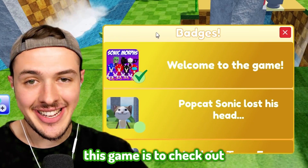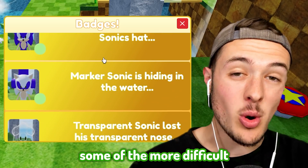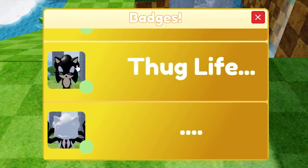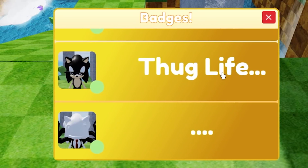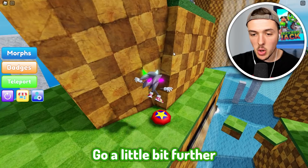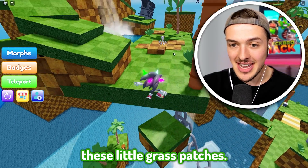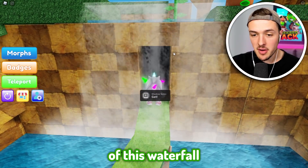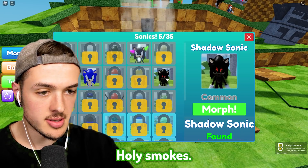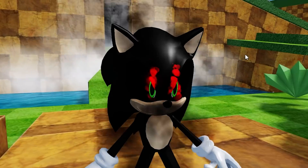Another good trick to this game is to check out the badges - that'll give you a couple clues on how to find some of the more difficult Sonic Morphs. Thug Life Sonic literally just says Thug Life, so we probably have to find the glasses. We're gonna jump up here, go a little bit further, and use this chain to get across. We can go inside of this waterfall and get Shadow Sonic - holy smokes, this looks like something straight from a nightmare. His eyes are glowing red.